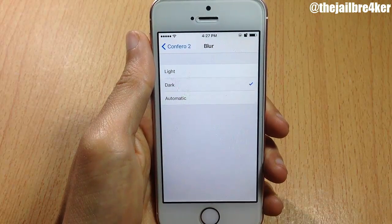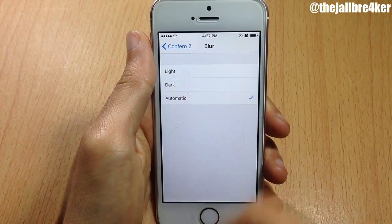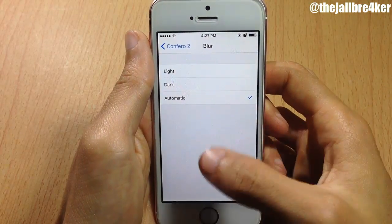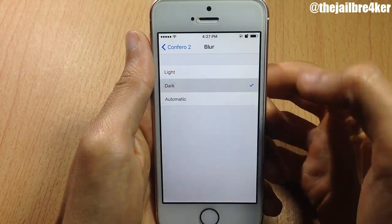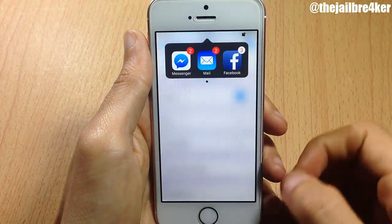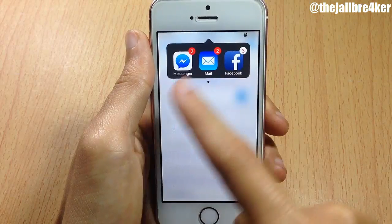Here you have the blur option which you can customize. By default you can see it in light mode, and you also have dark mode and automatic blur, which I think is based on your location — whether it's day or night.